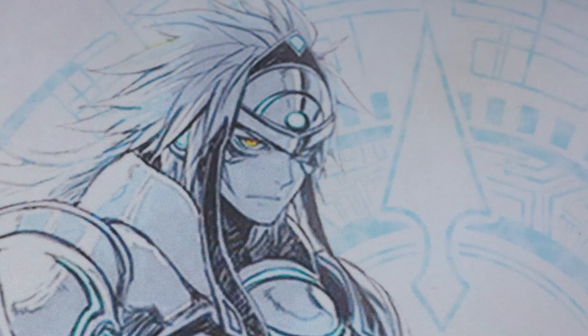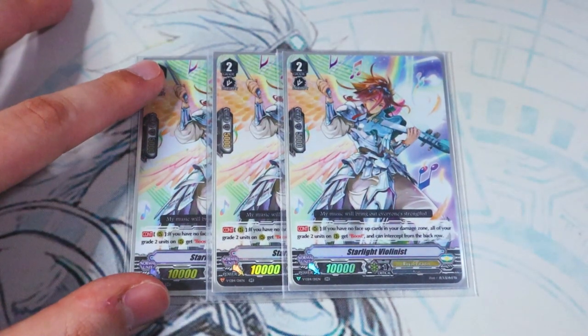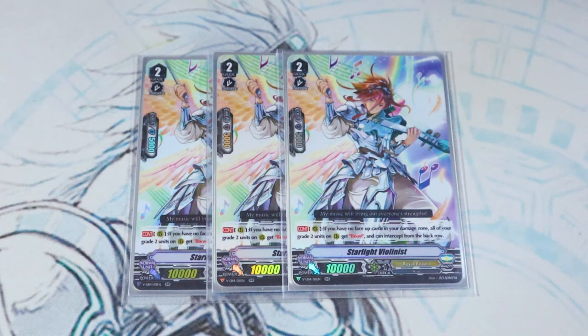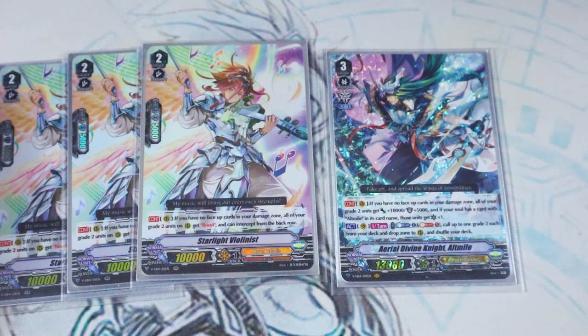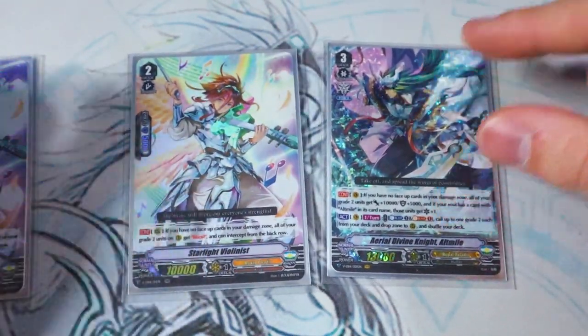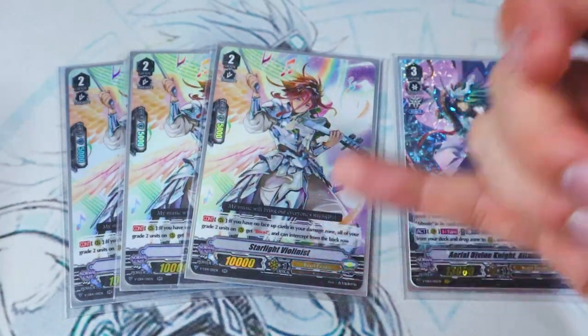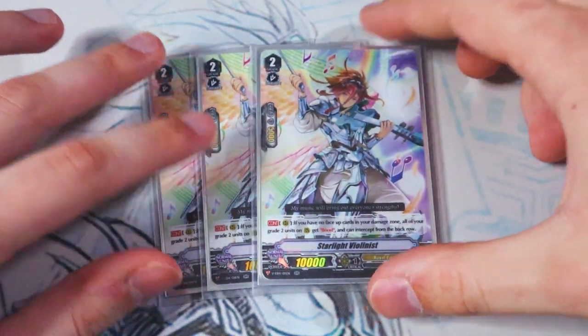Next up, pretty much the MVP of the whole deck — we have Starlight Violinist. Starlight Violinist's most important skill is: if you don't have any face-up damage, all of your Grade 2s on your rear guard circles get boost, and they can intercept from the back row. Combining this with Altmile, you now have Grade 2s with 20k power, they can boost each other, they all have a crit, and they can intercept from the back row with an extra 5k shield from Aerial Divine Knight. These two cards are bread and butter — they're the two cards that make the whole deck function. We run 3 copies because you need a Violinist to make your deck work, so having multiple copies guarantees success.